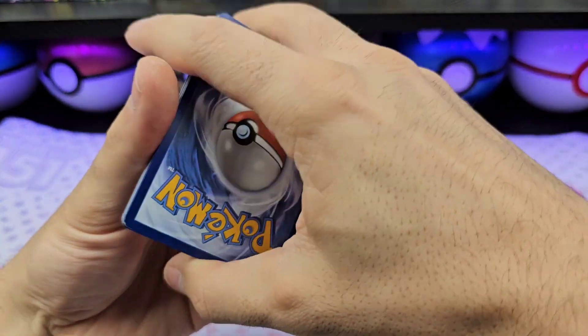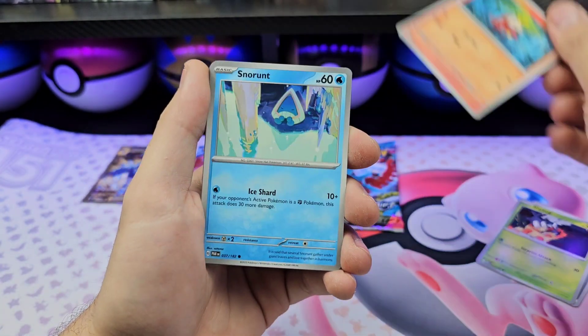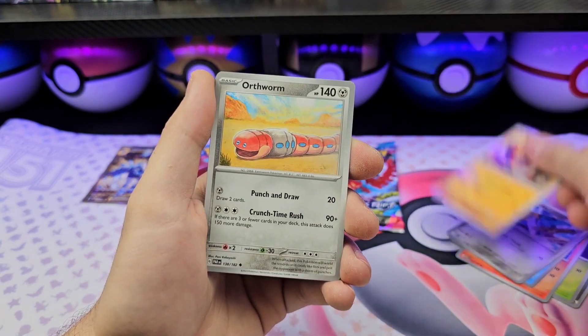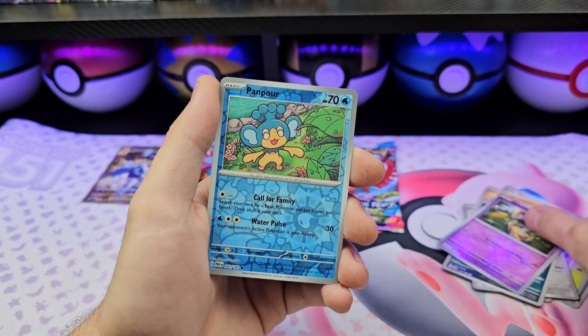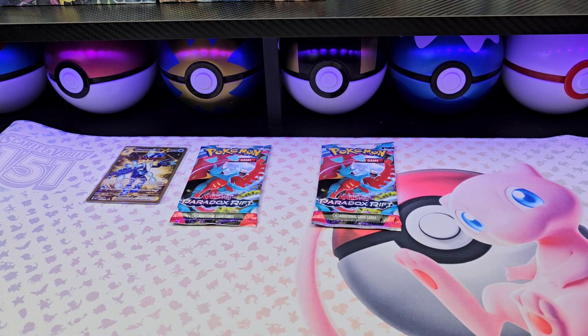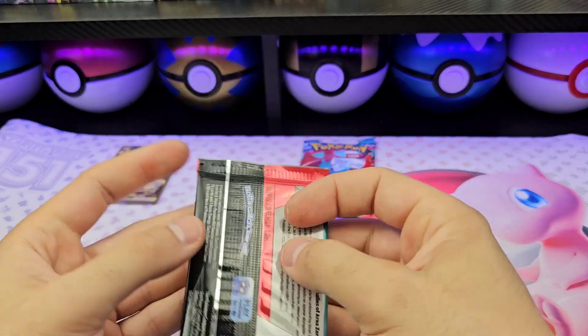Come on, something — one more good pull, let's go! Steel energy, Lokix, Clobbopus, Snorunt, Oinkologne, Cleffa, Earthworm, Thornax — absolute Gimmighoul and poor nope — Garganacl. Last pack from the first box.